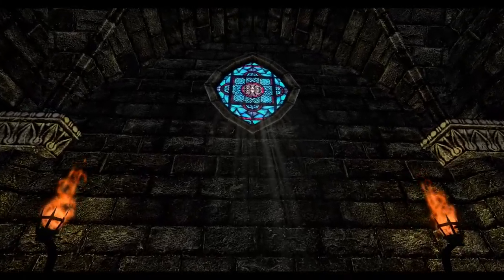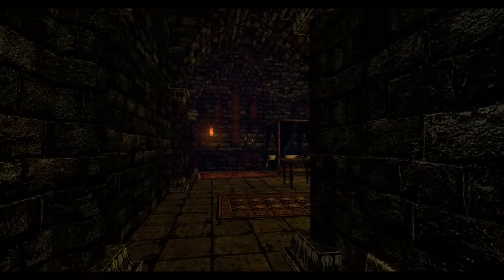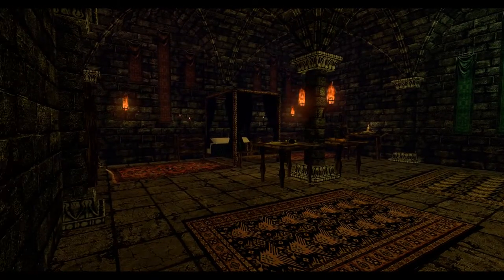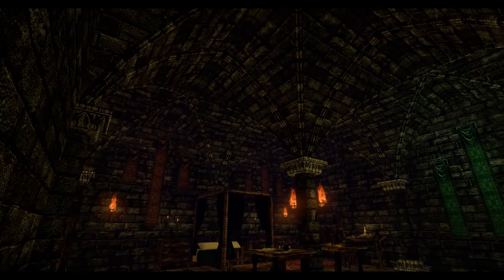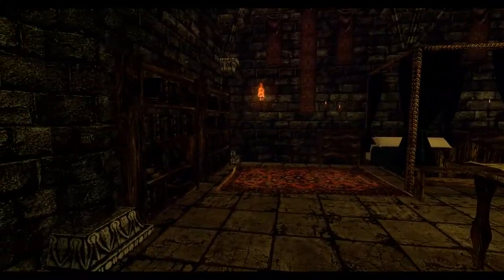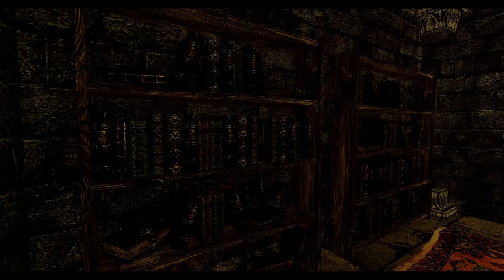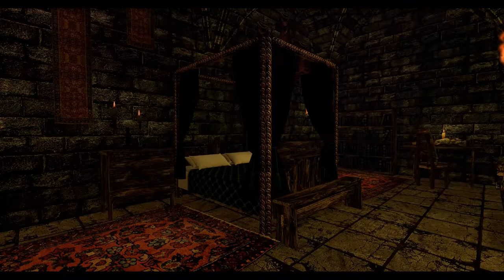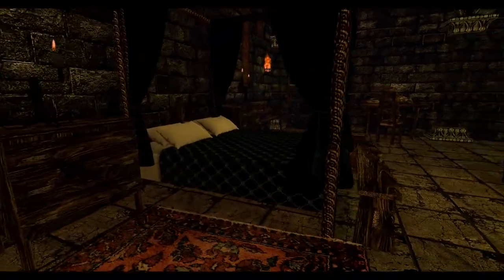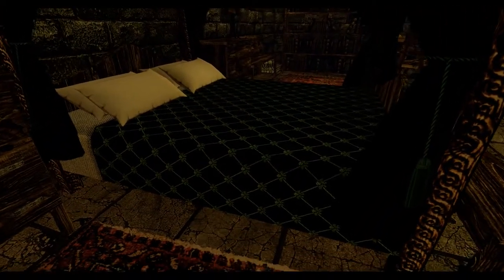Let's see what else this cathedral has to offer. We have one more beautiful window with the sun rays. Got some regular colored torches now. We are moving into the bedroom — more of the same motif. We have the green banners, we have the torches, the dark stone material. On the left we have a couple of bookshelves filled with ornate books with gold. Here we have the bed, which is a canopy bed. There are green tassels tying up the curtains and a black and green comforter blanket on the bed.